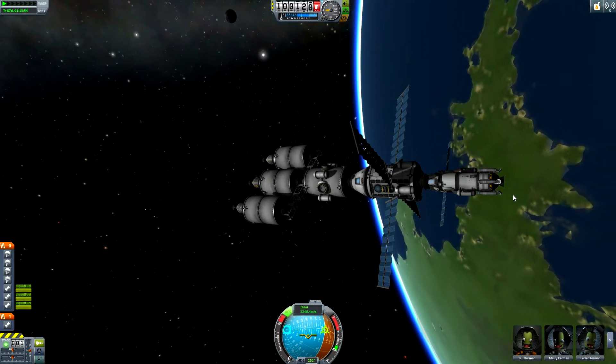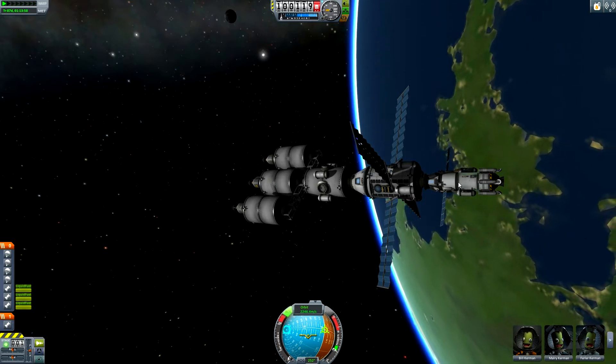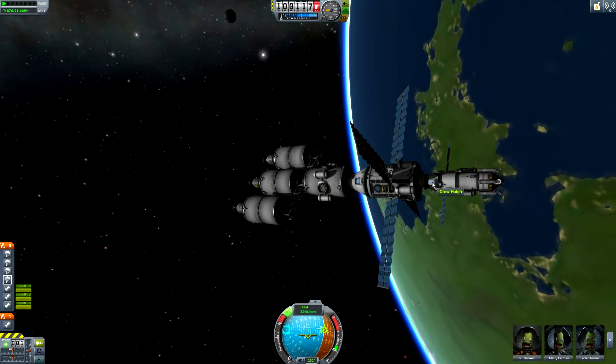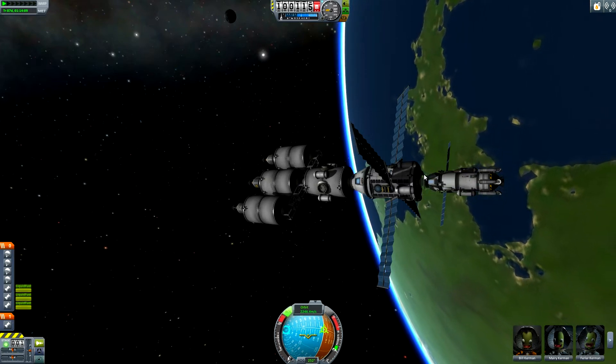This is going to be for if I want to send manned missions to other planets when I get to them. Hopefully I do get to them. Then I can have the Kerbals land on the planet with the lander, get the science they need, launch back up into orbit of the planet and re-dock with the station. Then we can just basically return home at that point.